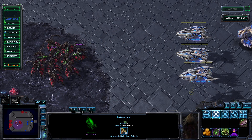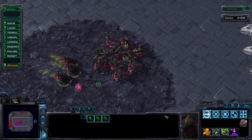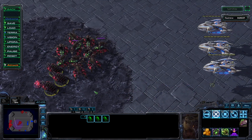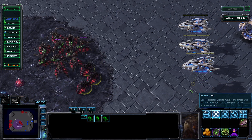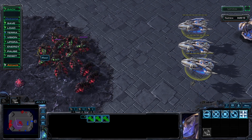Infestors can be difficult to use, but their spells can really help turn a fight in your favor. You can choose to support your Queens using Microbial Shroud, try to snag interceptors with Fungal Growth, or get Neural Parasite to sow chaos amidst the Corruptor/carrier battle.